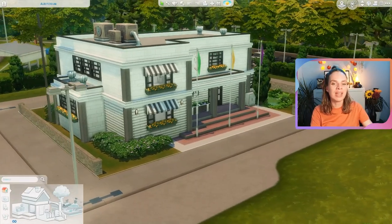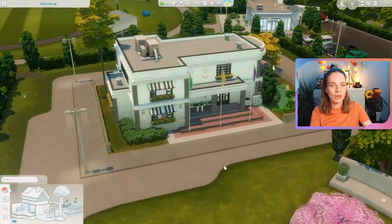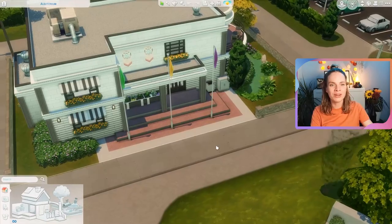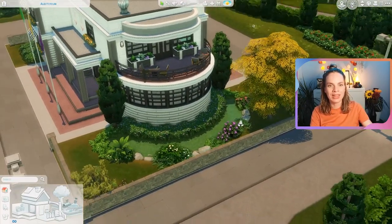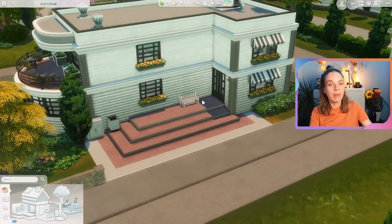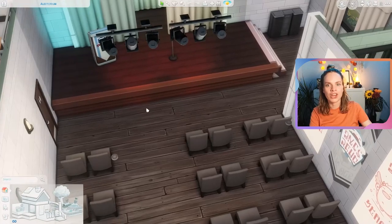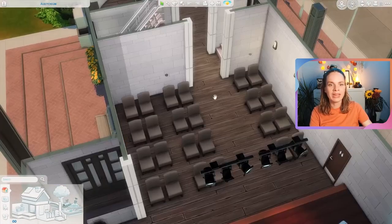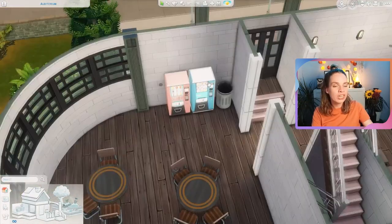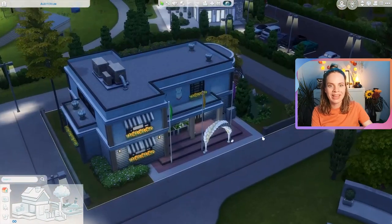Here we have the auditorium in the game. It looks a lot better with the fixed lighting - the shadows are a lot less harsh and it just looks nicer. This is the facade of the lot; on the side we have the pond and the balcony with the chess tables. In the back it's quite empty but we do have an outdoor trash can and a little bench. For the default version, here you can see the basic stage setup with all the chairs, a podium, and a microphone.